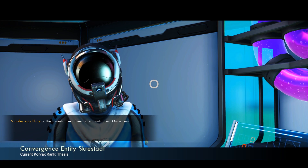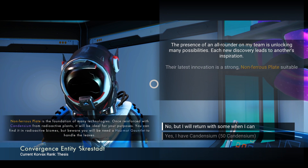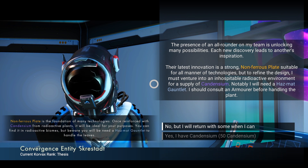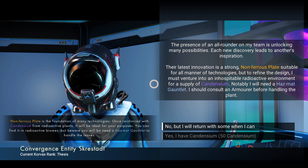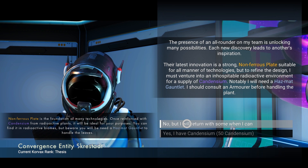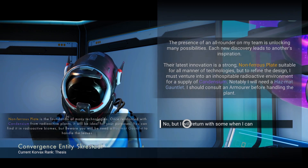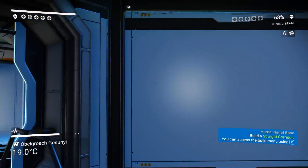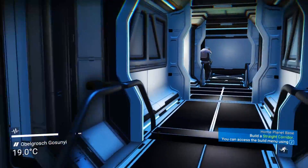Back at base. Let's see what he has for us. So we went and got the copper wire that he requested, or at least learned it. It's the foundation of many technologies. Once reinforced with Candesium from radioactive plants it will be ideal for our purposes. You can find it in radioactive biomes, but be aware — you will need a hazmat gauntlet to handle the leaves. Where do I get a hazmat gauntlet? You should consider an armorer before handling the plant. Okay, alright, so we need an armorer.